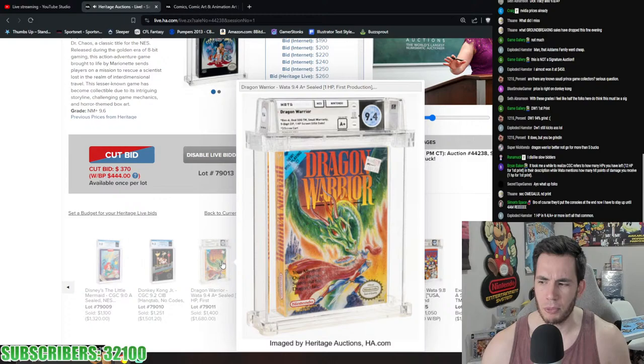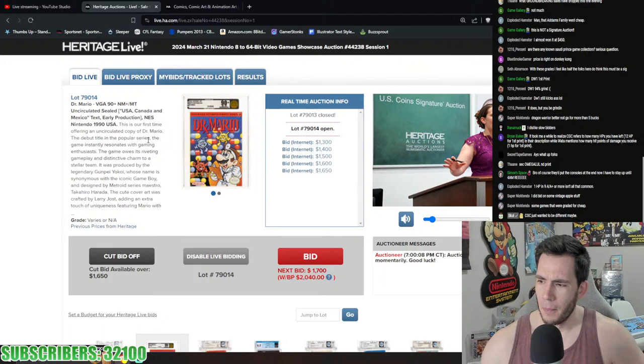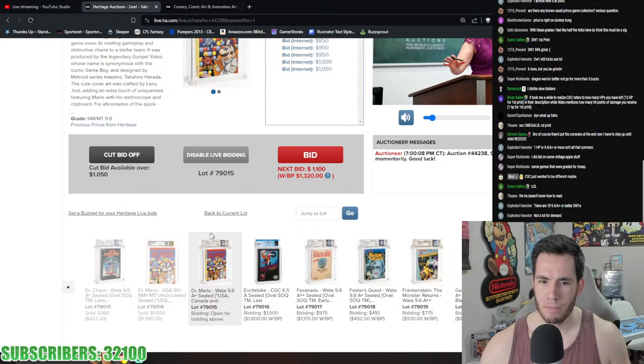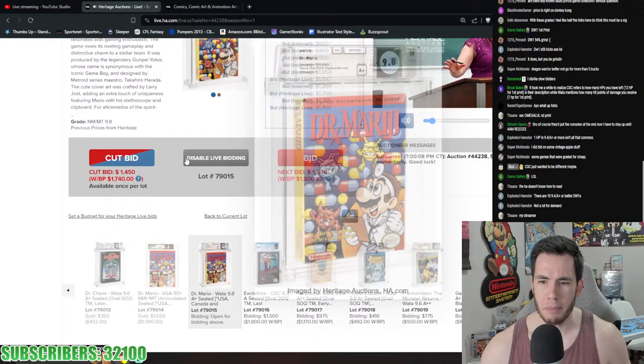Dr. Chaos was 9.6 A+ for $432. Dr. Mario is a 9.0+ — very nice copy, early production. CGC just wanted to be different with their labeling. There are fewer than 10 copies of Dragon Warrior 1 HP 9.4 A+ or better, which is actually not that many for how big a game Dragon Warrior is. Dr. Mario 9.0+ going for $1,980 now, with the 9.8 A+ Carolina Collection pedigree coming up against it.